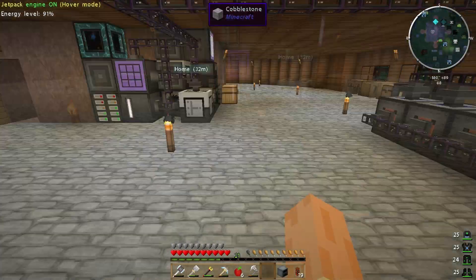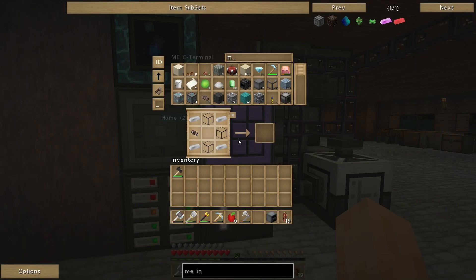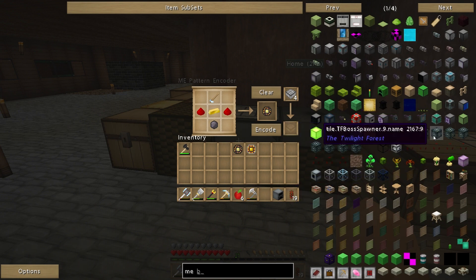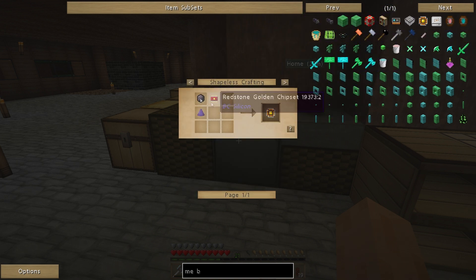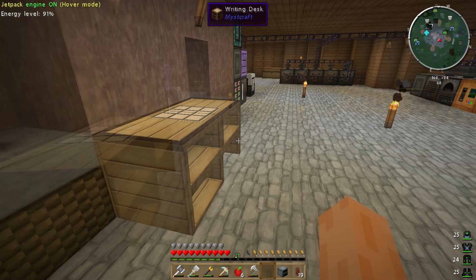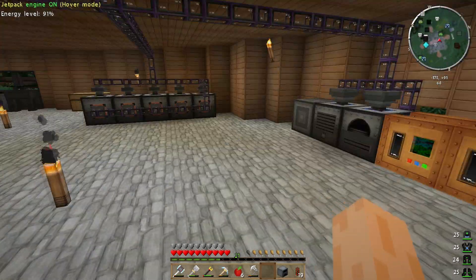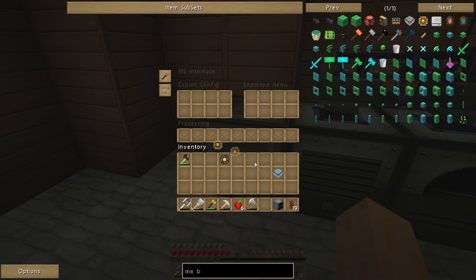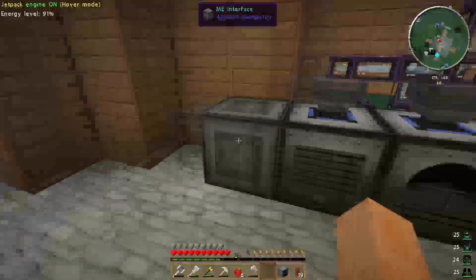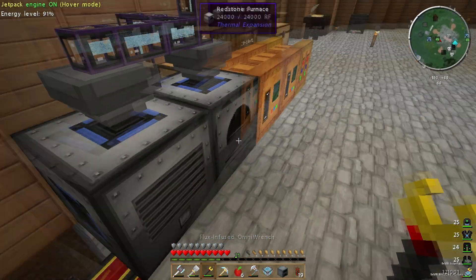While you can't shift click into the pattern provider directly, what you can say is: one basic processor assembly and one ME basic processor — this does require you to have both parts. Hit encode. So at the moment it's saying one ME basic processor makes one basic processor assembly. You can't put that directly into the molecular assembly chamber terminal downstairs. What you can do is put the encoded pattern into a processing slot in an ME interface next to the machine that you want to do the job.